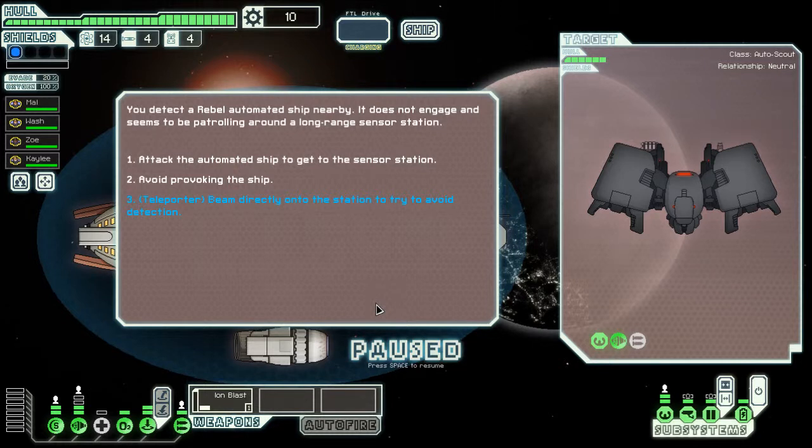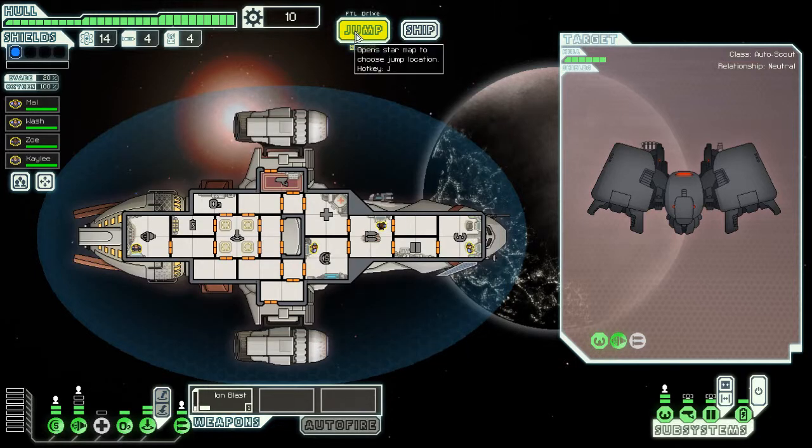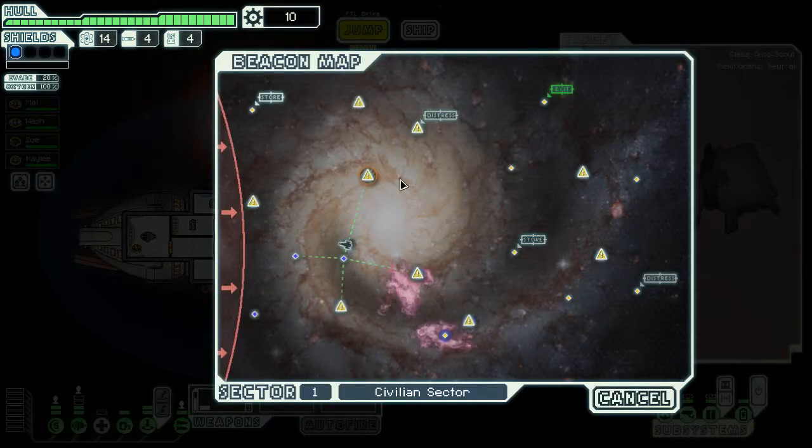Ah, here we go. I like these blue option things — it gives you a different choice, like having a Paragon skill in Mass Effect. Automated ship nearby seems to be trolling. Options are: attack to get near the station, avoid provoking, or teleport and beam directly onto the station. We'll do that. Access and download the long-range scanner's archive for information. The map has been updated — fantastic. Didn't have to get into a tricky fight there. Looks like it's got an ion cannon itself. We can see the entire map now.